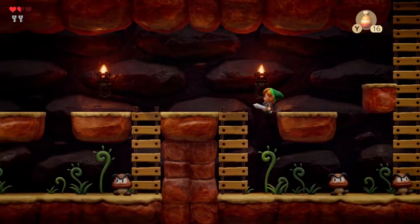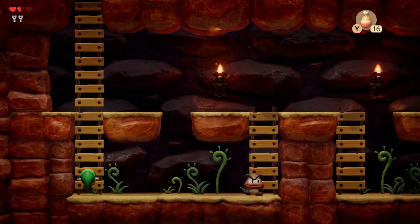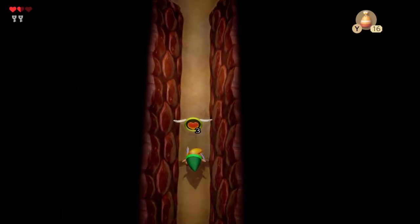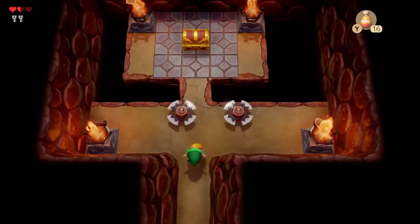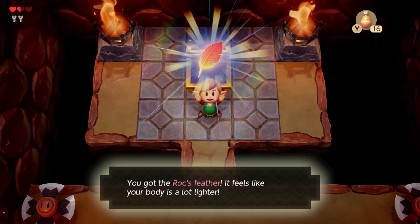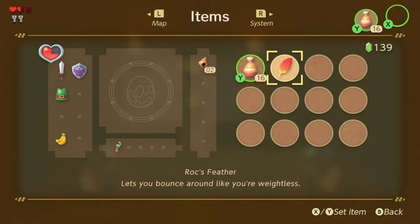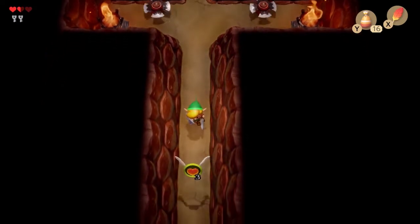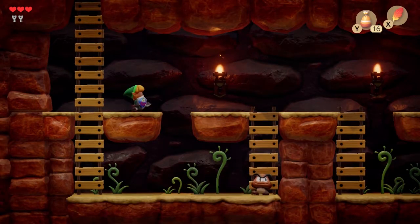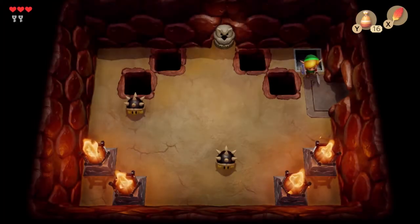These are the 2D sections, which are pretty fun. Something else kind of weird — there are a lot of Mario enemies and other Nintendo characters that show up in this game. And yes, this is the item right here — we get the Roc's Feather! Best item in Link's Awakening in my opinion. Putting it on X — it allows you to jump. This is the first time that Link can jump in a game, and it has to be a special item. It's great for exploration.